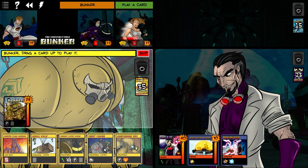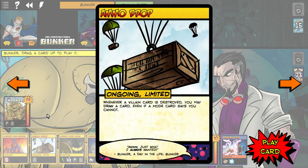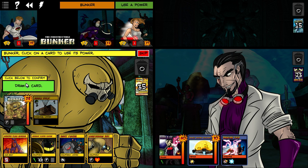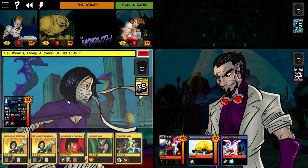Next up is Bunker. Unfortunately I don't have anything here that can do damage. I think I actually want to use Ammo Drop — for Bunker you want to draw lots of cards. His power ties into that because he has to set up; you have to put equipment on him so he can shoot. So we're going to use Initialize, and we got Recharge Mode. Bunker has modes that change how you behave — one mode allows you to play two cards, one will cause you to draw two, and the third mode will allow you to use two powers per turn.